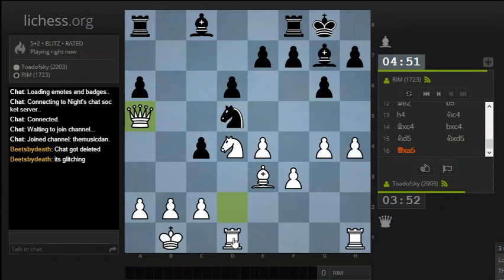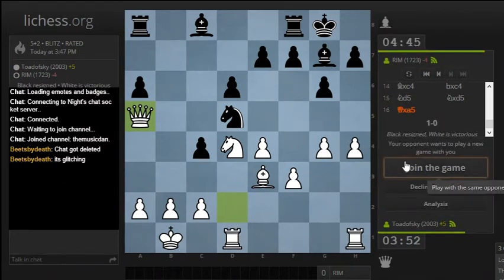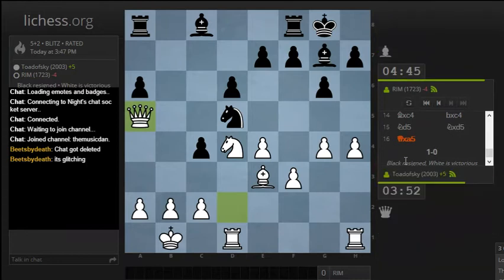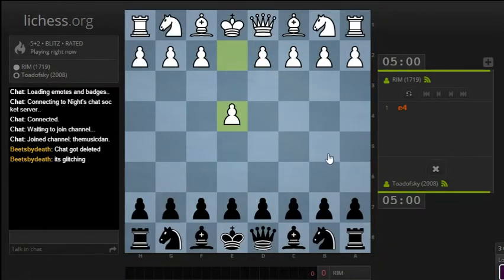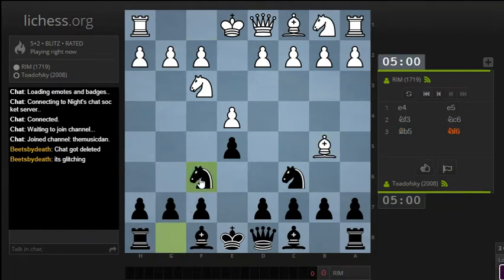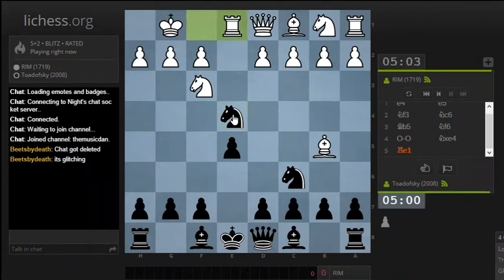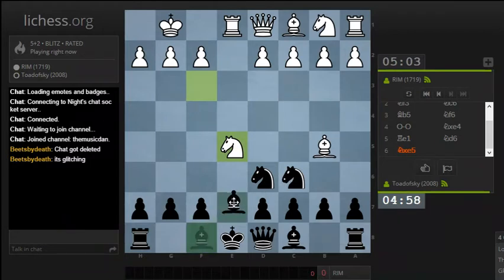Done. It appears my opponent has chosen an interesting gambit. We'll go over the game after I give them one rematch. The chat gets deleted when you type things into the chat that shouldn't be there. That's not a glitch — that's by design. It's doing what it's supposed to be doing.